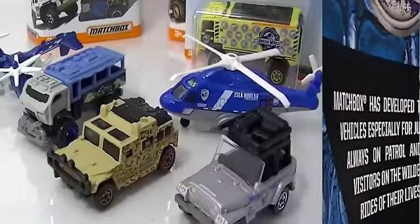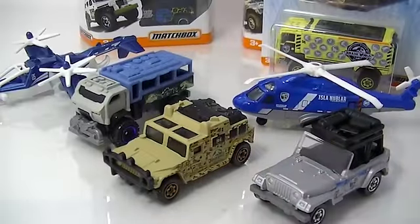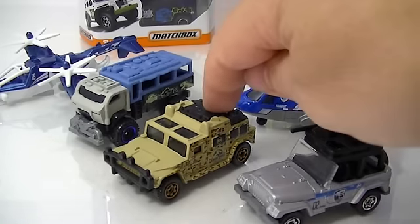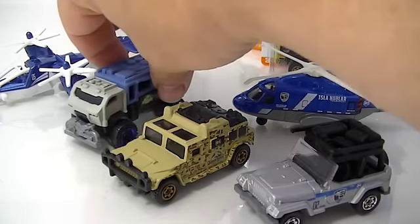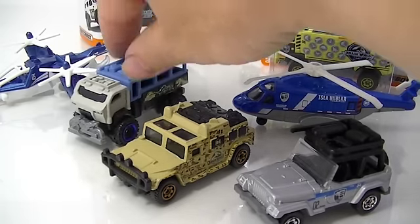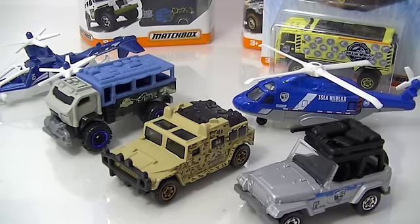I think the other one's the same - yeah, the other one's the same. Okay, so now we'll get back to opening them. First we're going to take a look at the Mission Force Jurassic World play set. This is that five pack we saw earlier. We've got a little Jeep Wrangler, a little Hummer, a little travel tracker - I think that guy's the travel tracker. We did see a travel tracker in the blister, so I'll have to go back and look.